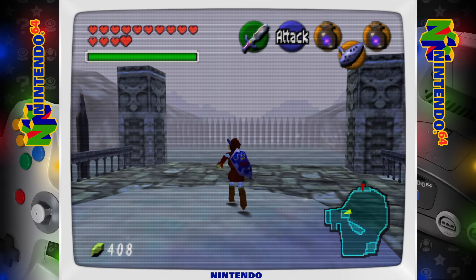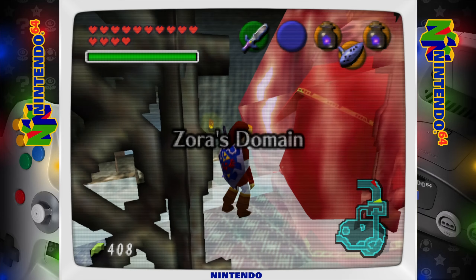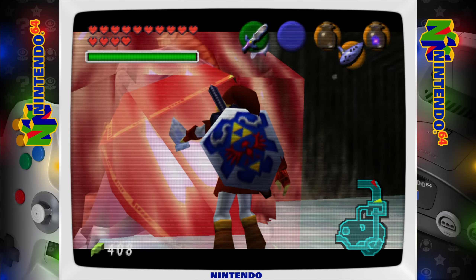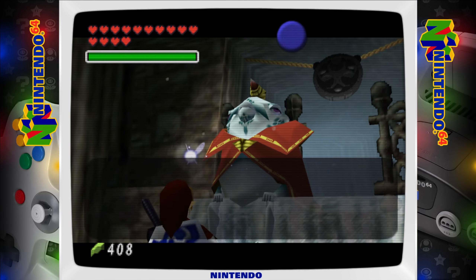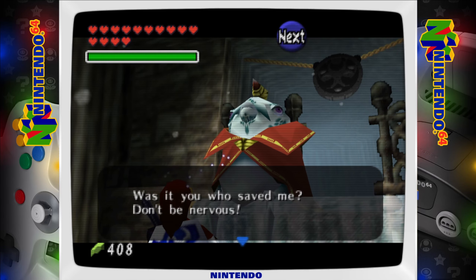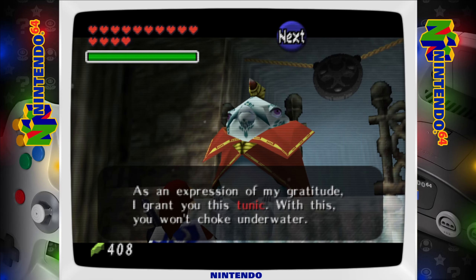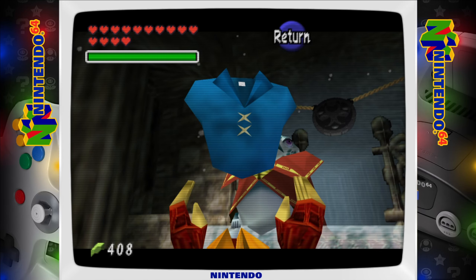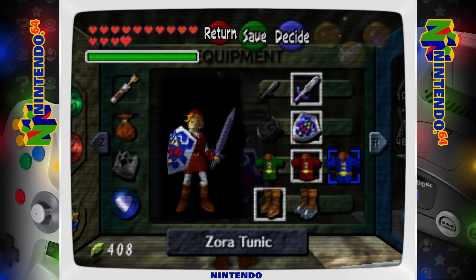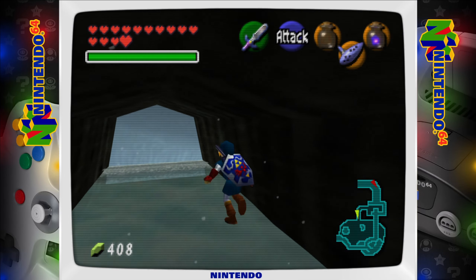Let's go ahead and waltz our way back on over to Zora's Domain and unfreeze King Zora, who has just been perpetually stuck there for God knows how long - probably seven years would be my guess. I don't know when Ganondorf decided to be this mean, but you do what you gotta do. Let's walk up on this pedestal and have a nice chat with him. 'I've come back to life - was it you who saved me? As an expression of my gratitude, I grant you this tunic. With this, you won't choke underwater.' And we got the Zora's Tunic. 'Wear it, and you won't drown underwater.' Pretty, pretty important tunic, considering we're definitely gonna be hanging out underwater for a good bit.